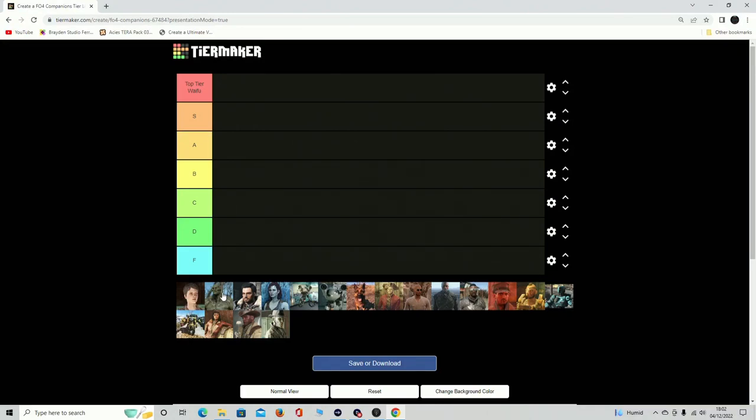Alright, what's going on guys, welcome back to another tier maker video. I enjoy doing these, I enjoy just sitting down and talking. Today we have the Fallout 4 companions tier list, and we've got tiers: Top Tier, Waifu, S, A, B, C, D, and F. This covers all the base game and DLC companions — no mods, just the base game — and we're going to go in order.